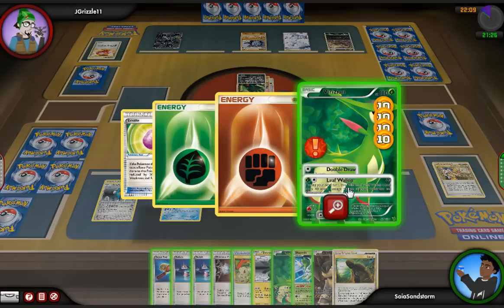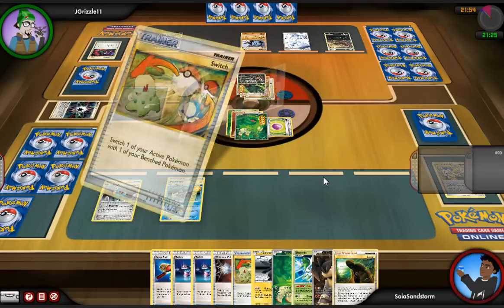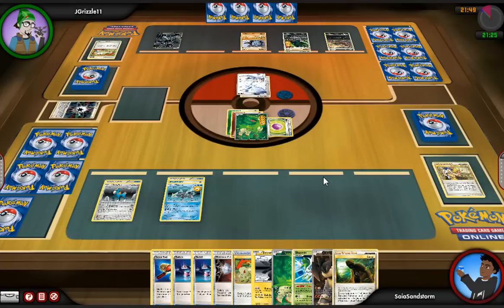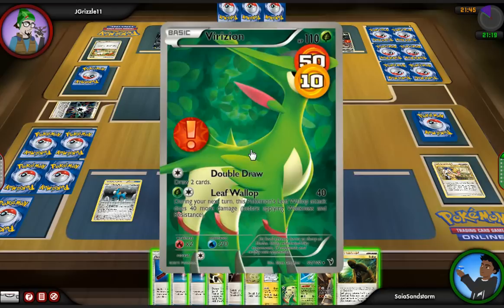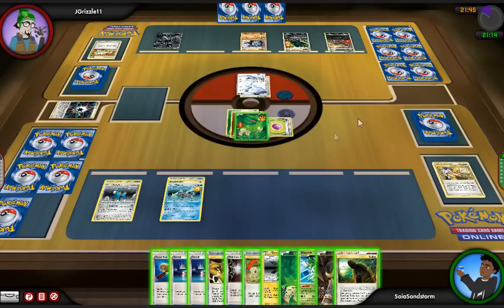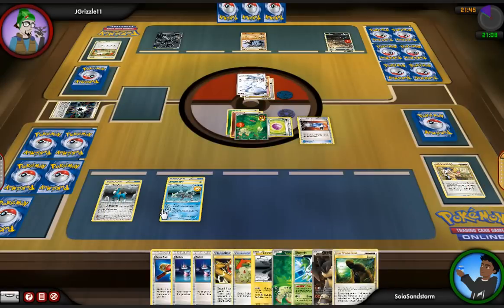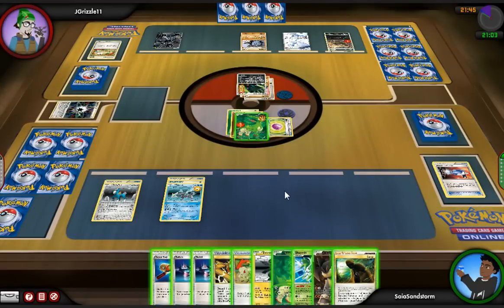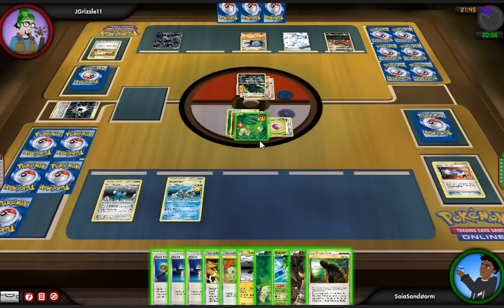Once they're out of Energy, they really have nothing to do. I end up using Collector to get what I need and attach a Rainbow, but he ends up Lost Removing it — that puts me back on Energy attachment, which kind of sucks but I think we'll live. He uses a Switch again, attaches an Energy to Houndoom, and goes for another Outrage. Luckily I have another Catcher, so my plan is to Catcher out that Tyranitar and finish it off — that'll be a big weight off my shoulders.